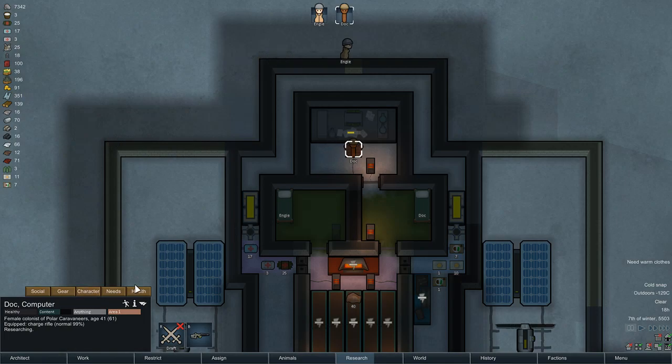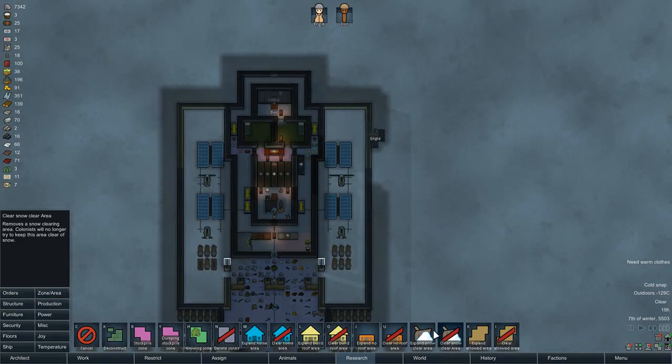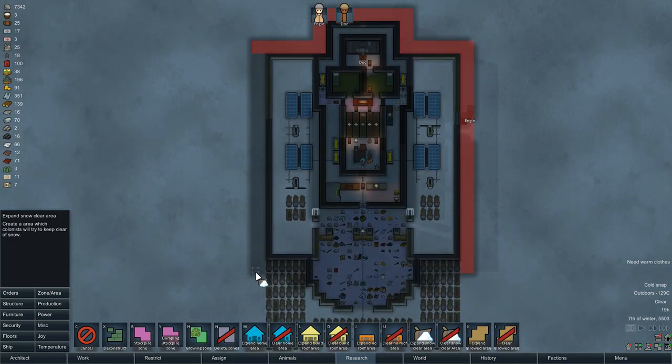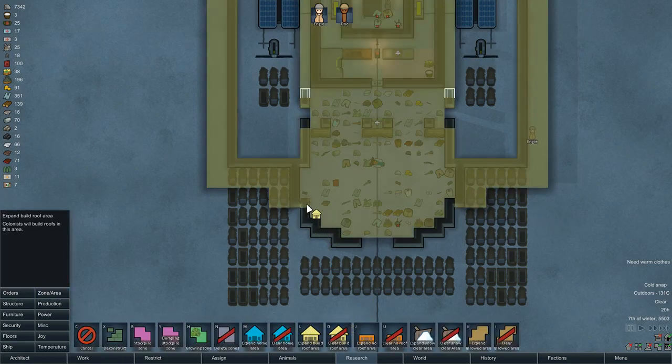We've got Dock here, making sure no hypothermia — that's good. I'm going to expand a plow zone around the perimeter of the base so I can get around the perimeter a little more quickly. It'd be a lot faster if I had some flooring or something, but I don't have that kind of resource, nor will I for quite some time. Just doing what I can.